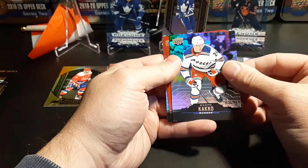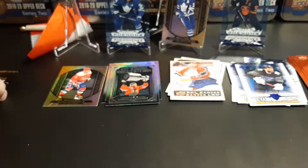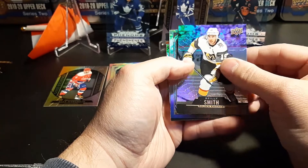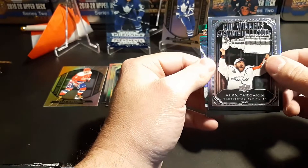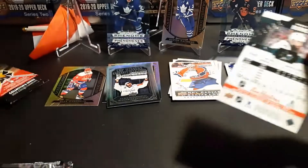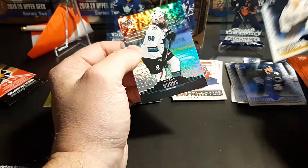Down to our last three packs. Kasperi Kapanen, Artemi Panarin — the Breadman — and Binnington. Last two, hopefully we'll get a trio out of this. They may have all switched up in the packs. My wife was counting them and didn't think there was a hundred in the box, but I told her there was. Rodney Smith, Alex Ovechkin cup winner, Ben Bishop. Last pack for this break — Phil Kessel, a standout of Elias Pettersson, and Brett Burns.